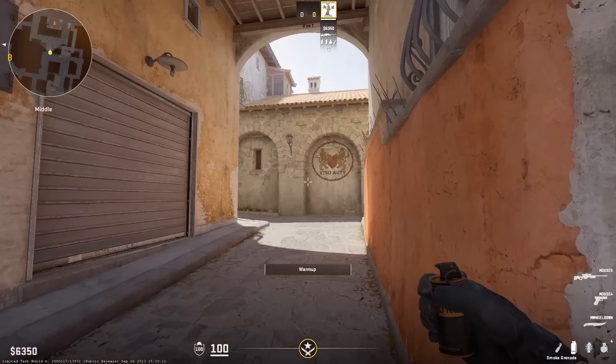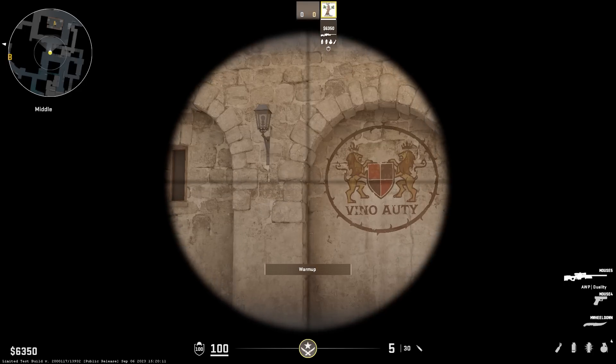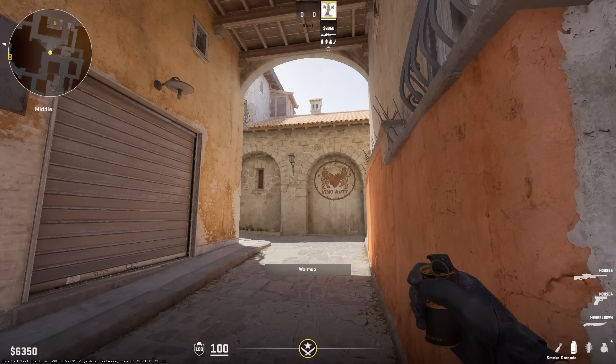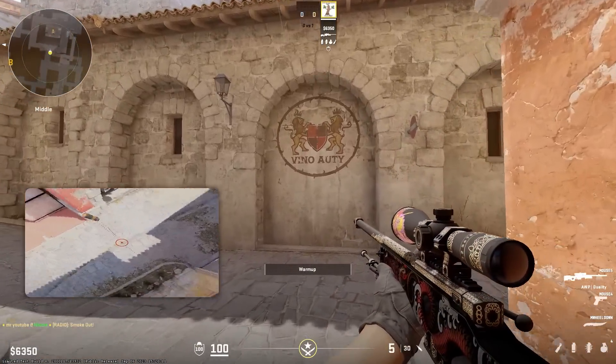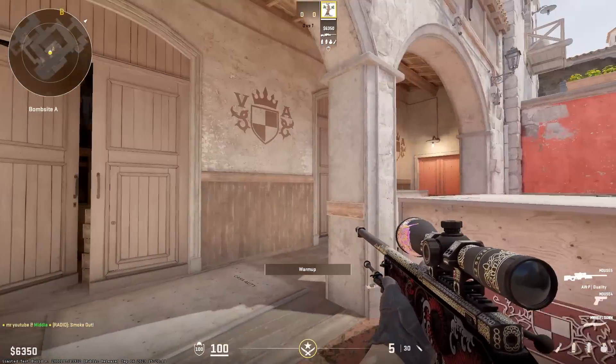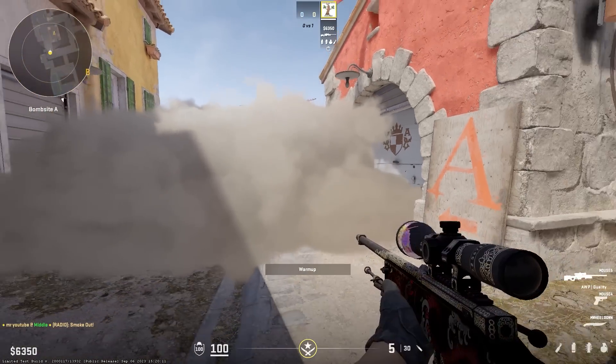Last map on the list is Inferno, and if for some reason you want to play this map, it's pretty important to know a good long side smoke. CT on B is also muy importante, but you can freehand that without any stress. If you're going towards A, you'll need this — cut off the AWP on long, hold off the rotators, and give the site player some claustrophobia.